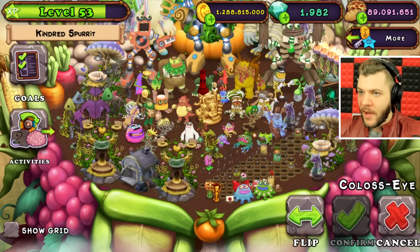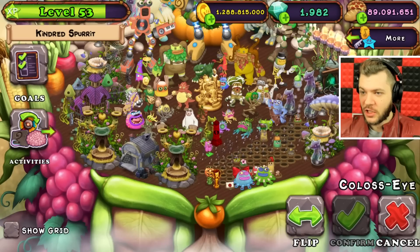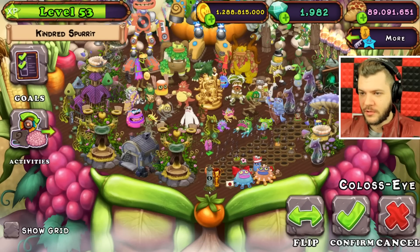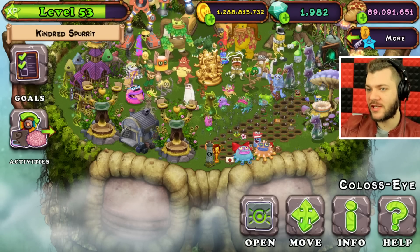I want to put it in the middle. Maybe I can put it between the Wubbux's legs — doesn't let me do that, it's too lewd. Let's put it right here next to the trophies. So now I can open it, but with the skin you can't — it only works on the default island.